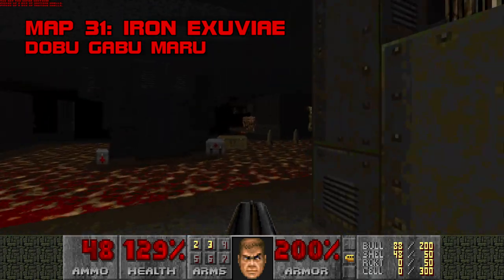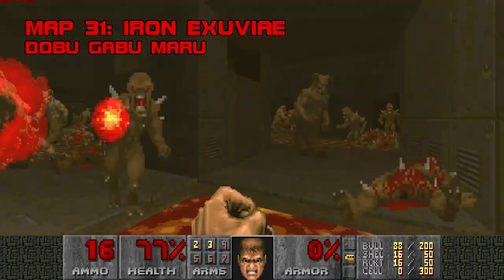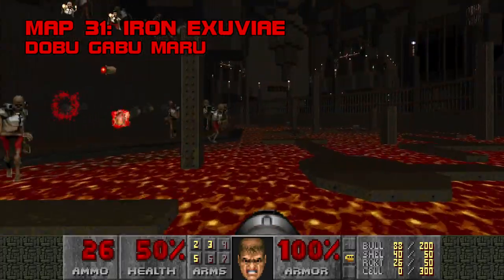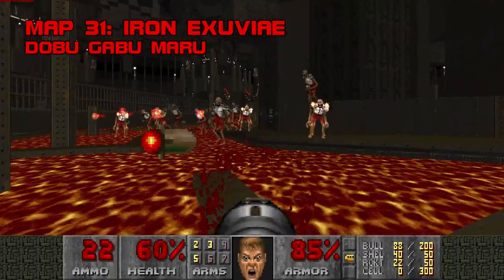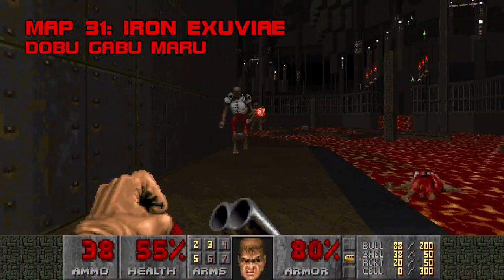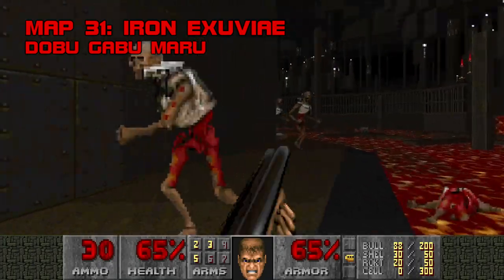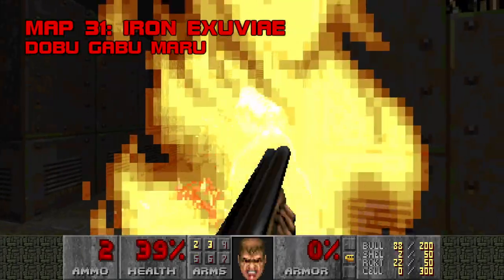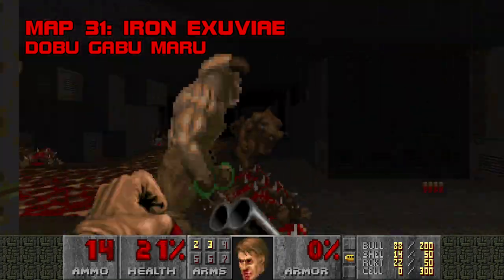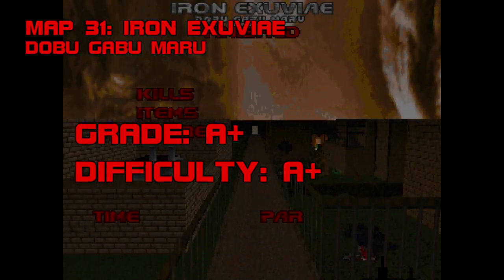With the puzzle solving portion concluded, Dobu Gabumaru releases the hounds. There are two fights in this map. The first is a lava-soaked furnace with two archviles herding a scary amount of pinkies, imps, and hell knights. The next fight restricts your movement even further, and tasks you with eliminating 32 revenants with just enough shells and rockets to do the job. At the top of the lift, an archvile and three barons await you — it's very easy to run out of ammo here. Iron Exuvier's singular vision, jaw-dropping visuals, razor-sharp expectations, and market intelligence make it one of the best maps I have ever played. In this megawad, it's a man among boys. Grade A+, difficulty A+.